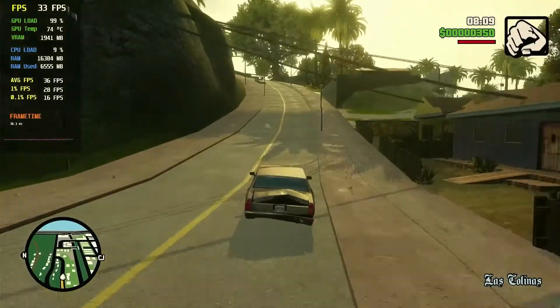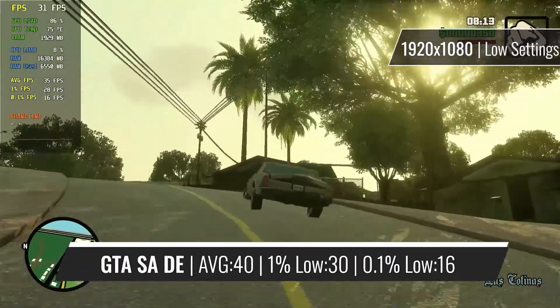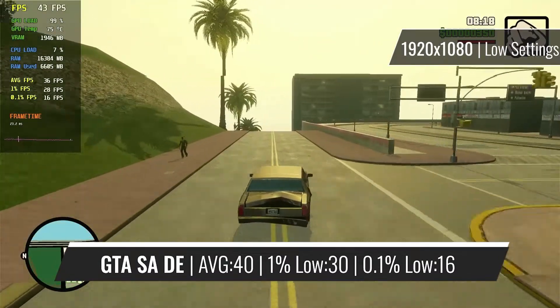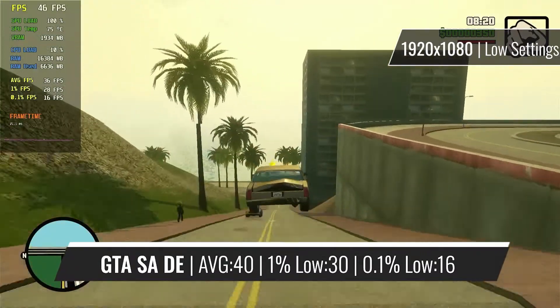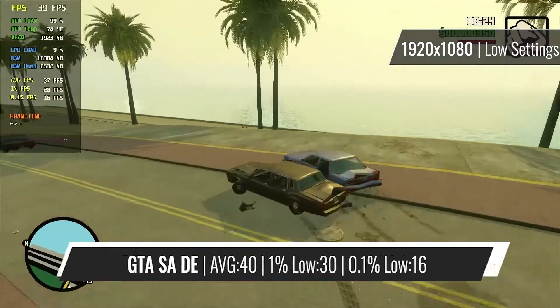The remastered version of GTA San Andreas runs smoothly even at 1080p resolution, but as we are used to it by now, most of the settings are turned all the way down. The game is perfectly enjoyable with these settings, giving in return a nice average of 40fps, and regardless of the very reduced settings, the game doesn't look that bad.